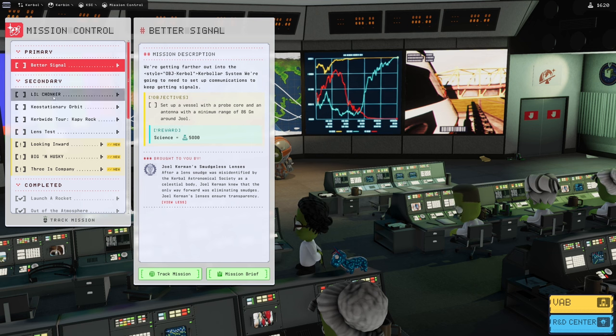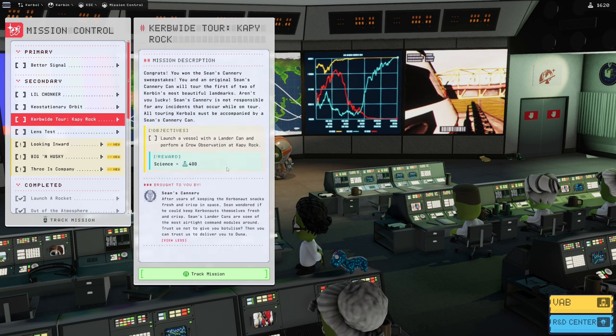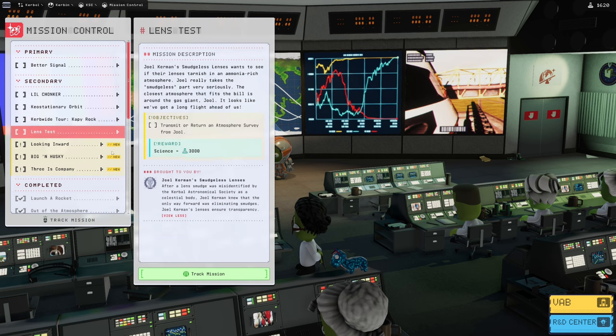Other missions we might take a look at: Keostationary orbit — a vehicle with a probe core and stuff at a specific altitude; a Kerbin-wide tour; and launching a vessel like a lander with crew observation at Cappy Rock. There's also a lens test mission.